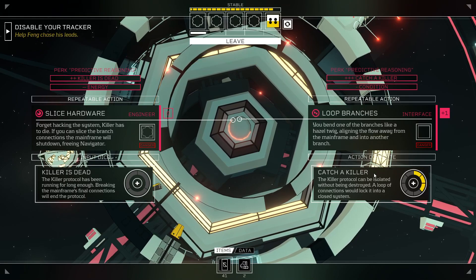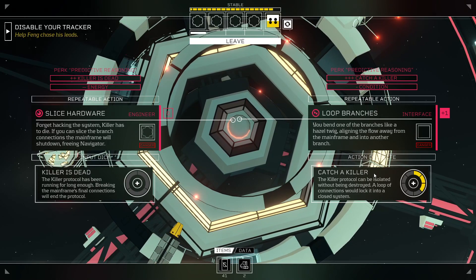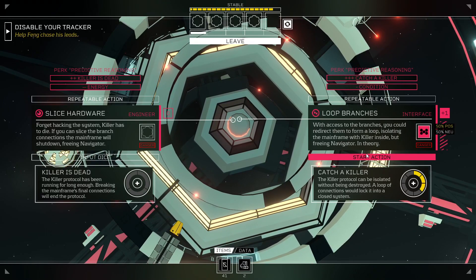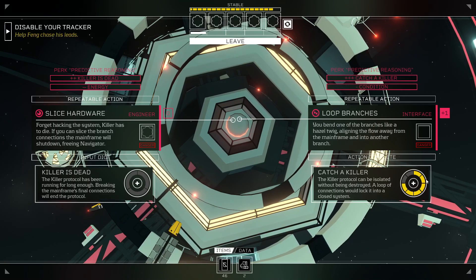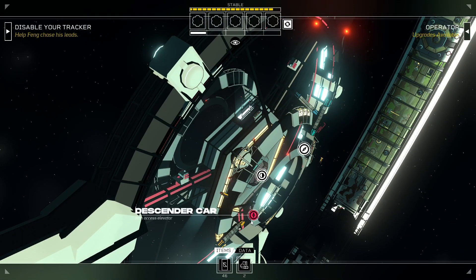You bend one of the branches like a hazel twig, aligning the flow away from the mainframe and into another branch. A four will turn into a five? There's no chance of getting minus conditions, so let's try that. Yep, there we go. You bend one of the branches like a hazel twig. We gained five cryo, and we only have to get two more here, so we'll probably do that in the next cycle.